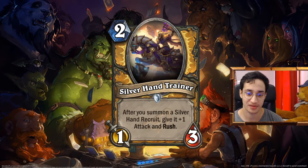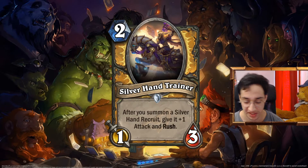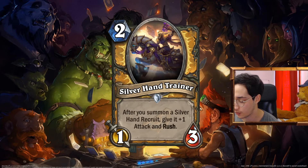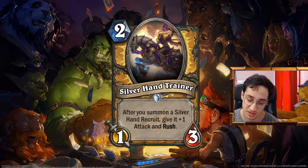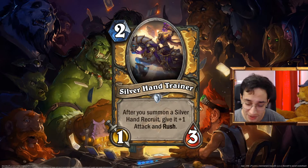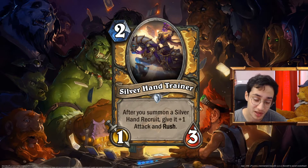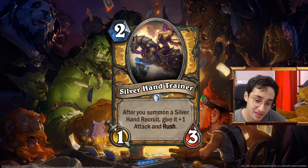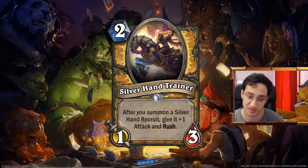The Silver Hand Trainer: 2 mana 1/3. After you summon a Silver Hand Recruit, give it +1 attack and Rush. It's basically the same card as the Murloc one but for Silver Hand Recruits. What is good with Silver Hand Recruits? You give them stats and Divine Shield — that's basically everything we've ever done with them. But giving them Rush is good because you don't have any way to come back on the board when you lose it as a Silver Hand deck — we've seen that with Odd Paladin. When you lose the board, your only way back is a broom. This is better in some ways because you have it on board and can protect it with your other Silver Hand Recruits and all the Taunt in Paladin. It does its job as well as the Murloc one does in Murloc Shaman.